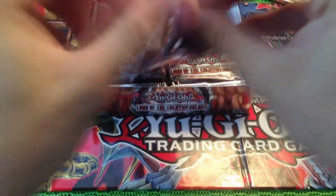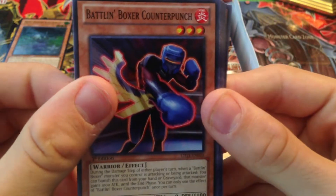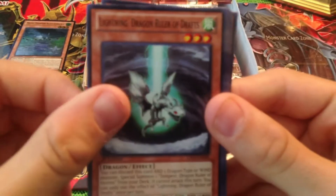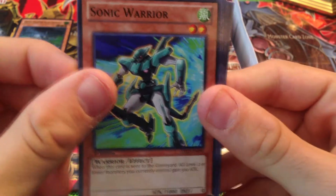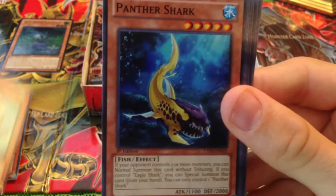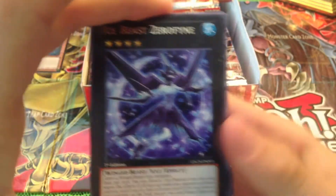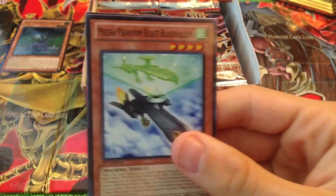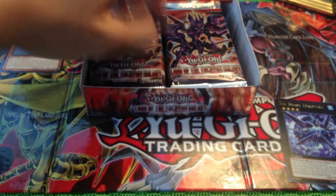If I can get it to open - there we go. Battling Boxer, Lightning Dragon Ruler, Thunder Sonic Warrior, Panther Shock, Ice Beast Zephyrine. Starfish, Brotherhood of the Fire Fist Wolf, Mecha Phantom Beast Starfish, and War Hunt. Alright, next pack.